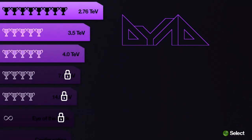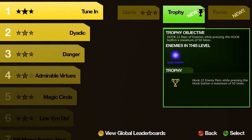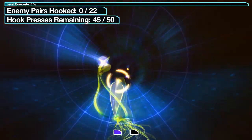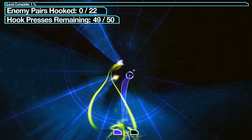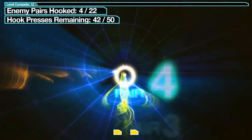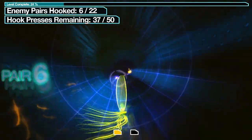There are some other things in this game I haven't really talked about. For example, if I go to level one, there is a trophy mode. I don't know if this is a vestige of being on PSN or something. The objective reads: 'Hook 22 pairs of enemies while pressing the hook button a maximum of 50 times.' So this is almost like a puzzle mode with weird conditions — I have to hook 44 enemies without messing up more than six times. That's not necessarily difficult since you can see your crosshair, but it adds neat variety I didn't even know existed.